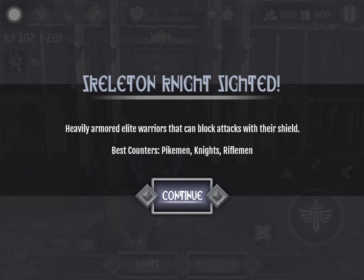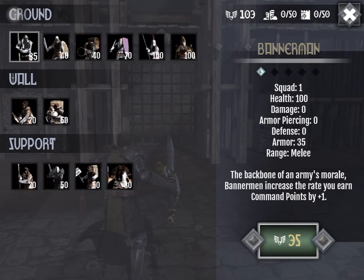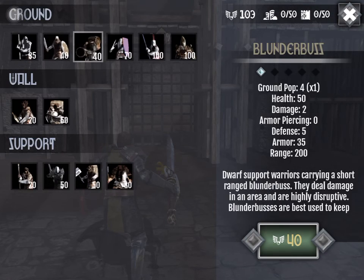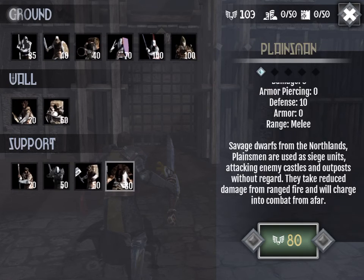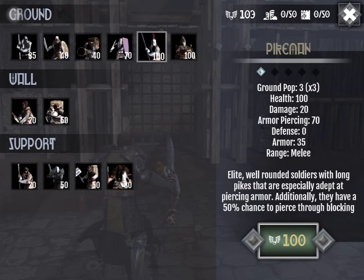So this is a new one that I've spotted — the Skeleton Knight. The heavily armored elite warrior that can block attacks with their shields. Best counters are pikemen, knights, and riflemen. Alright, we're getting pikemen.